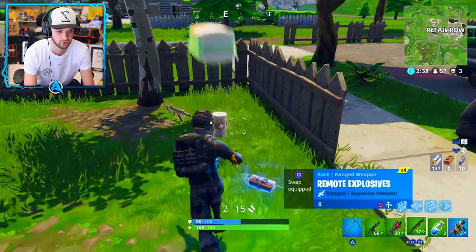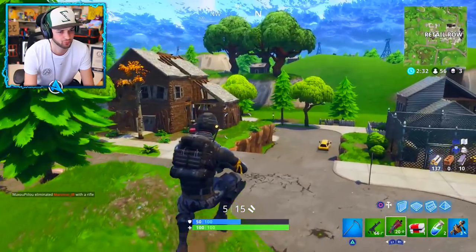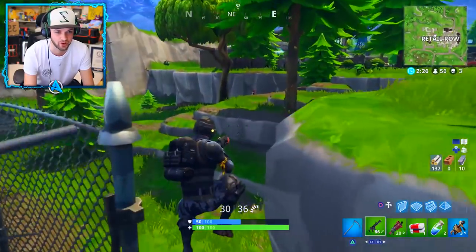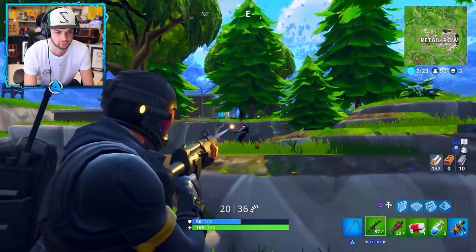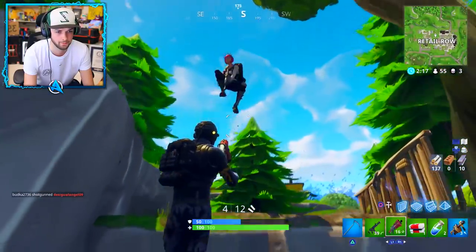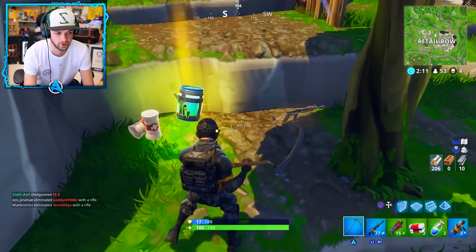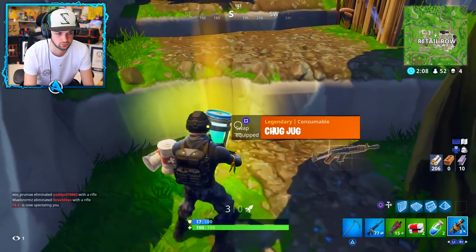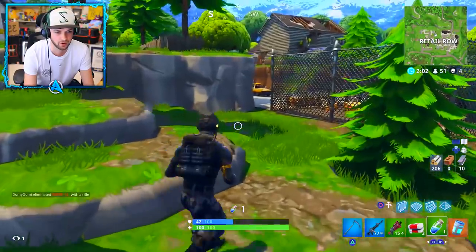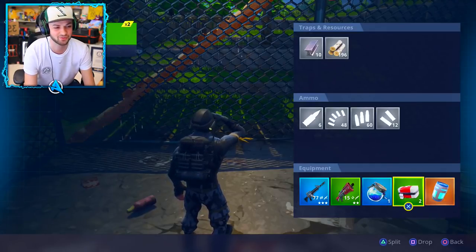Hold on, just in case we need it. SMG and green tac — not the best combo in the world, but we'll take it, and a shield. Perfect, we're going to be at 100/100 before they know it. I've got a chug jug. I'm just going to hold all of them. I'll put on the full shield event — I'll leave the mini and we'll have space for everything.